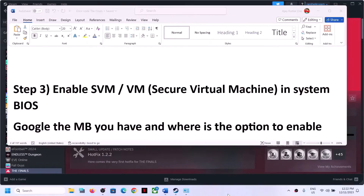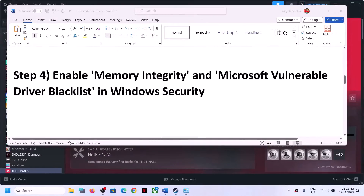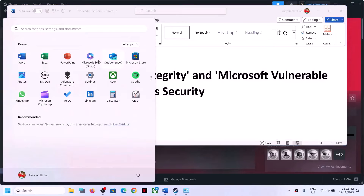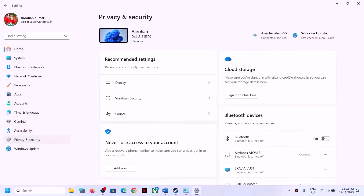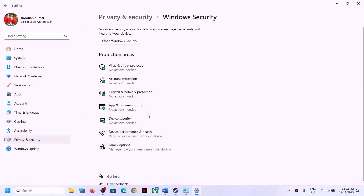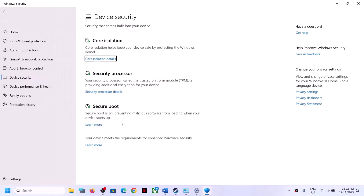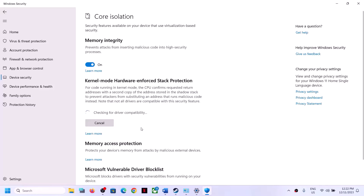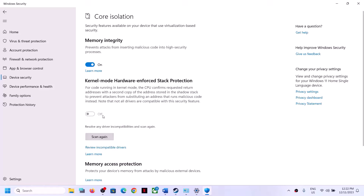The next step is to enable Memory Integrity and the Microsoft Vulnerable Driver Blocklist in Windows Security. Open Windows Settings and go to Privacy and Security (Windows 11) or Update and Security (Windows 10), then click on Windows Security. Go to Device Security, then Core Isolation, then Core Isolation Details. If Memory Integrity is off, turn it on.